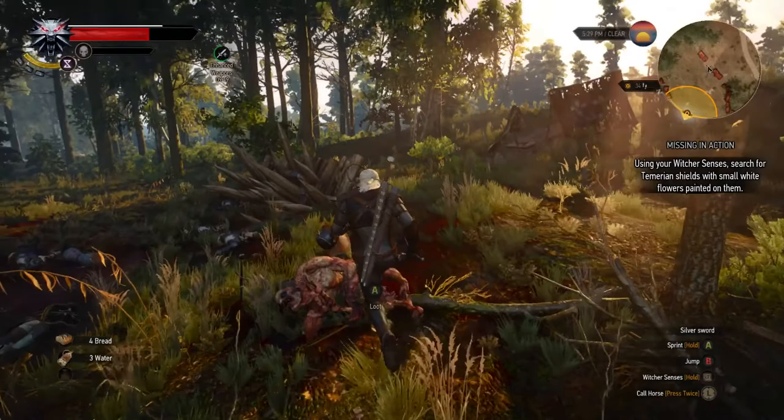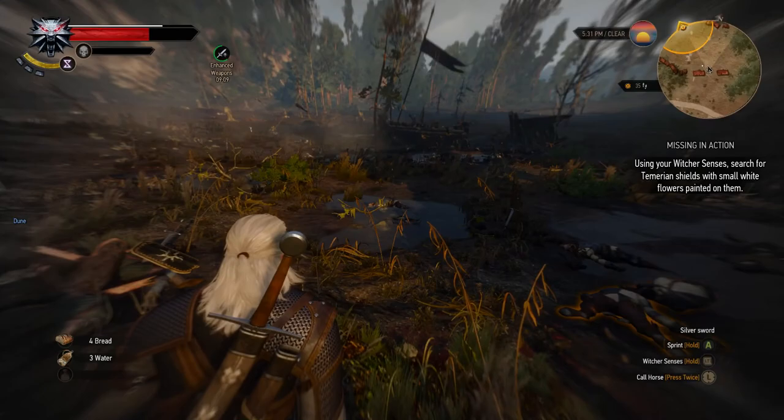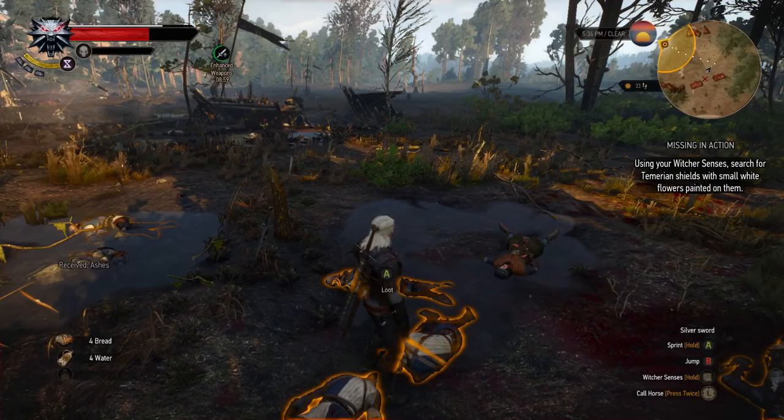Blunt axe. Huh, I guess that didn't come from the ghoul. All right, where are these shields? All I'm seeing are bodies. I mean, I'm okay with looting them, but I'm not seeing any shields.